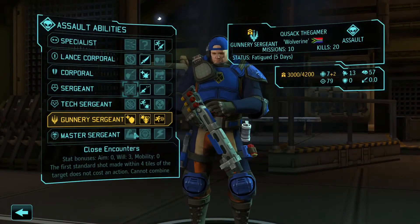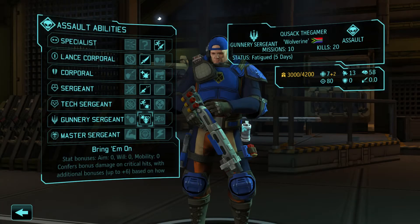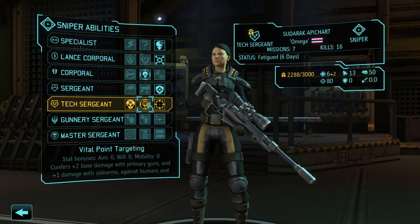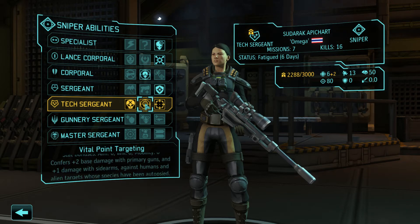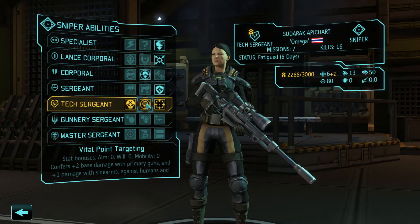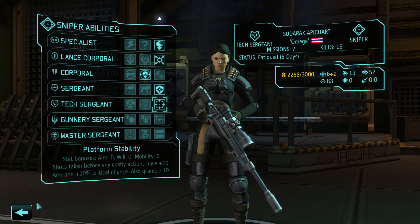Cusack promoted — bring him on. More critical damage. If we used that with running gun, this would be really nice. I think we used running gun on that sectoid but we only critted for like 10 damage, so we really need to bring him on. Then we have a new tech sergeant sniper — autopsies done. We can go with vital point targeting but I think platform stability is better. Plus 2 damage is huge, but she has pretty low accuracy so I think we need a stability buff.